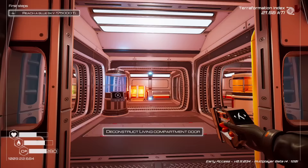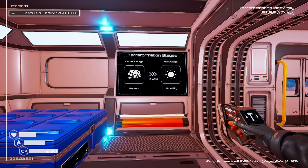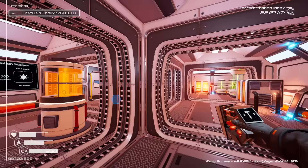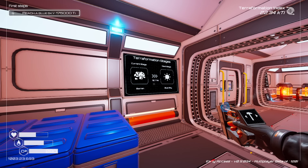So in a nutshell, that is Planet Crafter. You have to terraform a planet using drills to create pressure, veggie tubes to create oxygen, and heaters to create heat. Eventually you create biomass, animals, and such - and it gets a lot more complex than what you see here. There are a lot more recipes to unlock and a lot more things to craft, and I'm looking forward to exploring all of those things myself, because I am just starting now to get into this game.